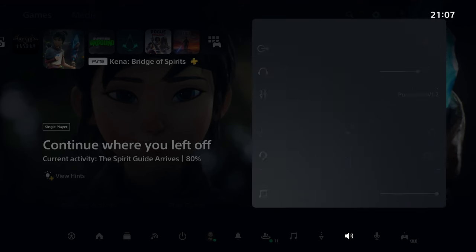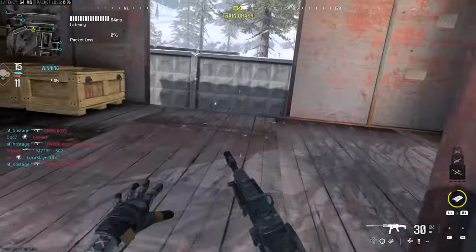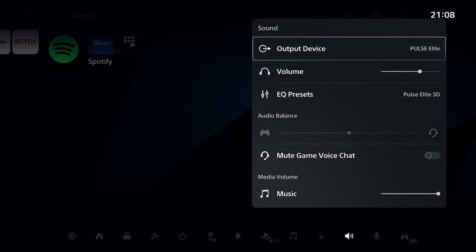In this video, I'm going to show you recommended EQ settings for Pulse Elite — Story Games, Shooter, Footsteps in Call of Duty, Music, Movies, 3D Audio, Dolby Atmos, and many more. Let's get started.